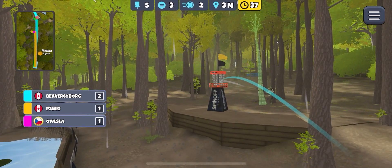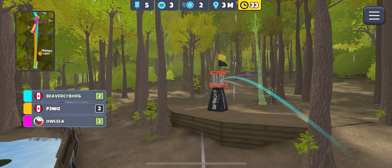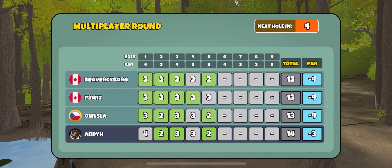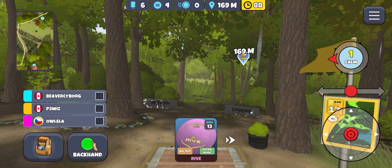Everybody else got birdie coming in there. Looks like P3 Whiz is going to take a par, one shot behind everybody else. We're all at four under at the moment. This next hole is 169 — quite a long way away.